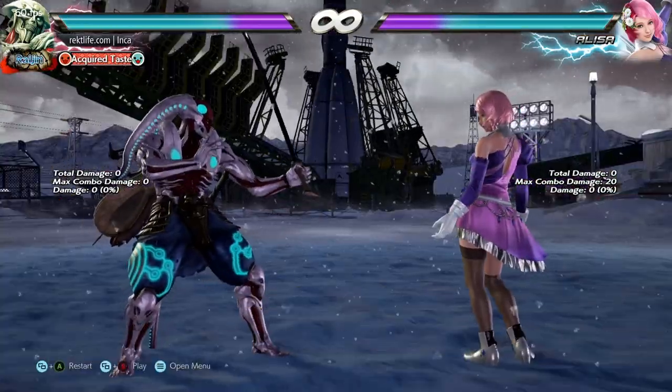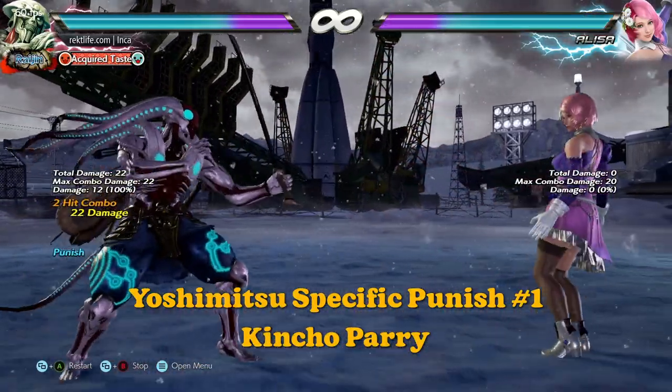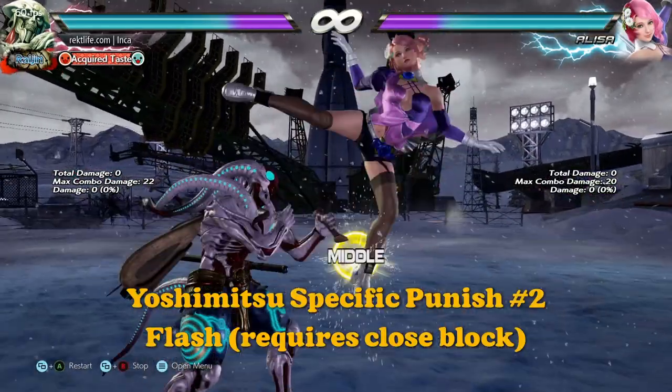Being Yoshimitsu gives you a few more ways to punish this move. You can use the kinchou parry or mash flash. Both options give you a little bit more damage.